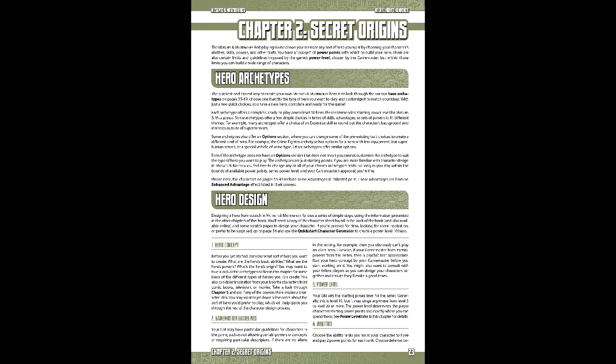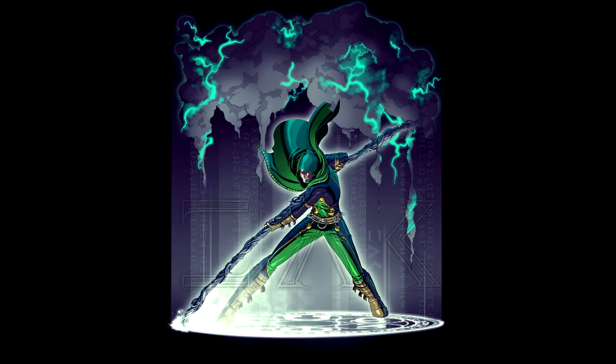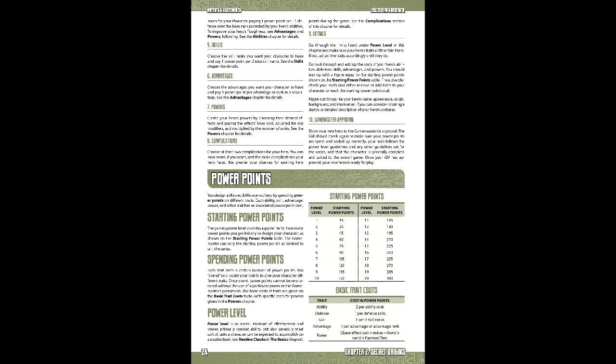Like most superhero and universal RPGs, character creation is going to be pretty crunchy. For the purposes of this, we'll be crunching the proverbial numbers with our sample hero, Aeon — a magic-based hero in the vein of Doctor Strange and, to a lesser extent, the Shadow Man. The first step is power level, which determines the amount of power points to spend on abilities, defenses, skills, advantages, and powers. In this case, we'll be going with power level 10.